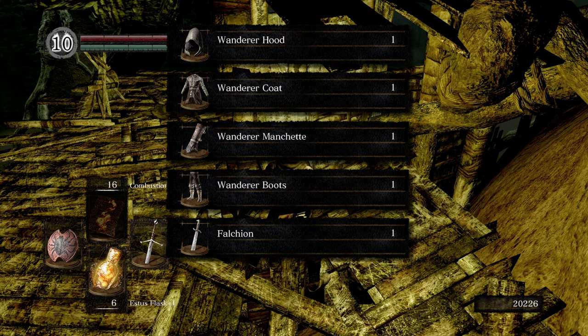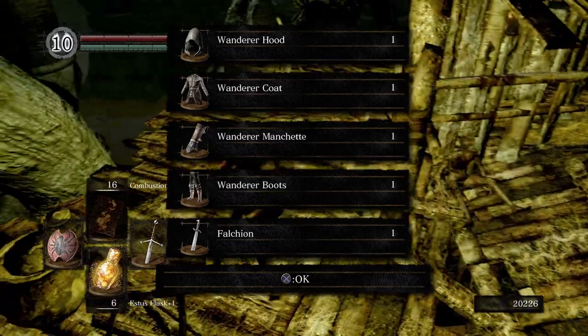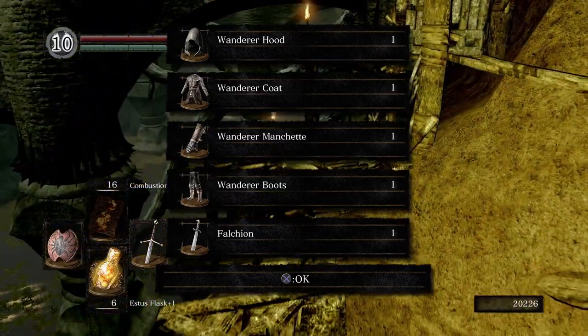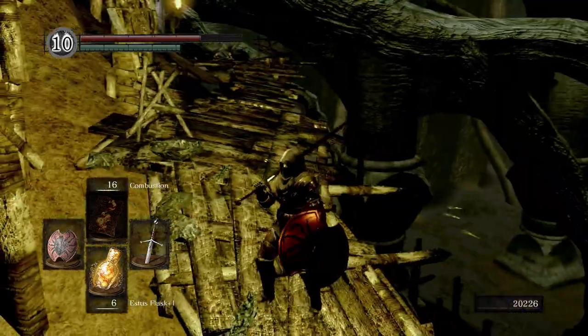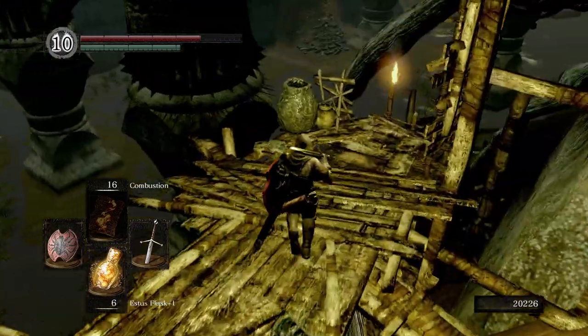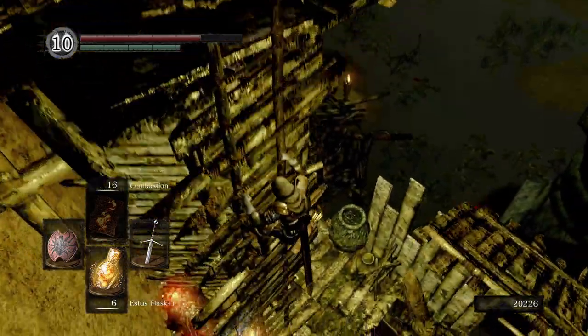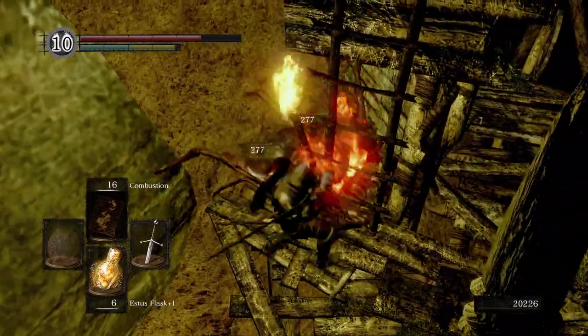Right here we have the wanderer set and a falchion — I'm gonna level this falchion up to plus 10 later so I'm gonna keep that in my inventory. I really like the wanderer set. If I don't wear this set I usually wear that one, or the black knight set, but the black knight set I usually don't wear until like new game plus.